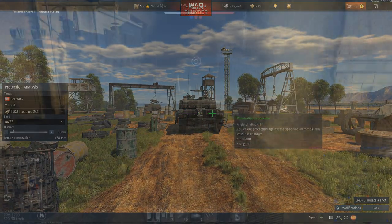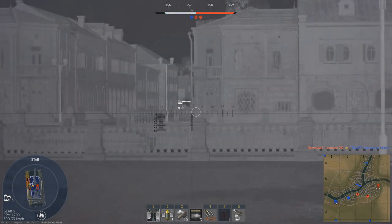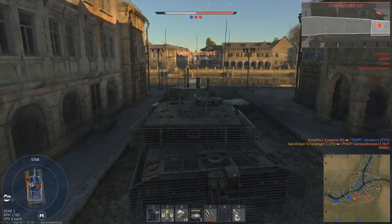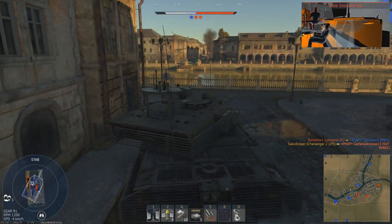Overall, the Challenger 2F is fairly well armoured, especially when hull-down. But this armour is fairly underwhelming, especially compared to the Leopard 2A5 and Stridsfordon 122, which both have similar armour protection but with much higher mobility.